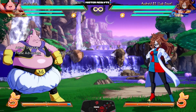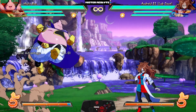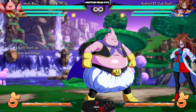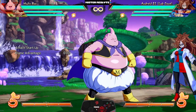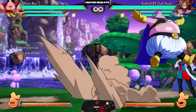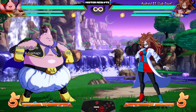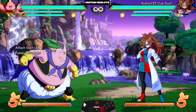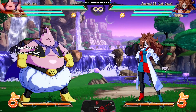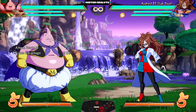His jumping heavy has also been sped up — one of his best pokes and now it comes out lightning fast. His Dive Bomb had its block stun increased so now it is much more positive on block. And lastly, his trademark move — the Fat Throw — now comes out much faster than before. Most people would agree Majin Buu was already scary in the right hands, and now he just has even more tools to work with.